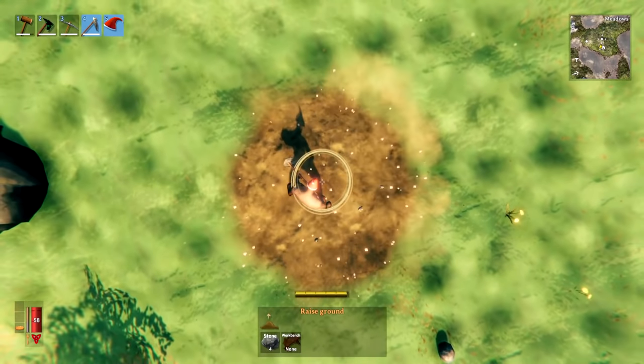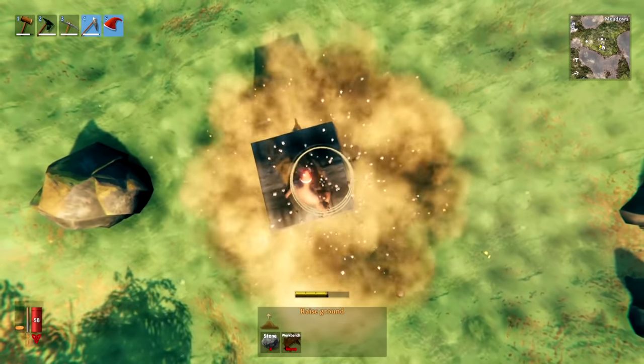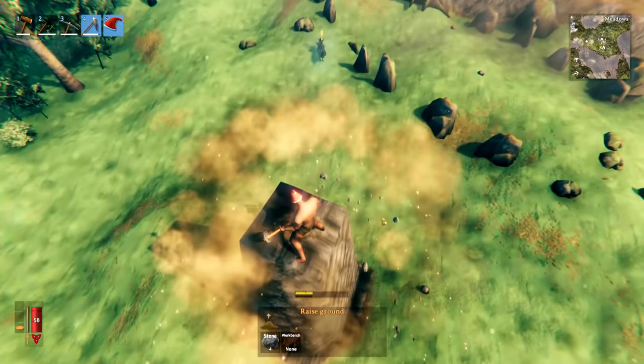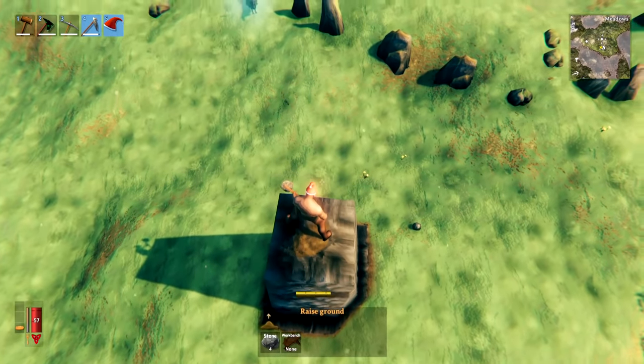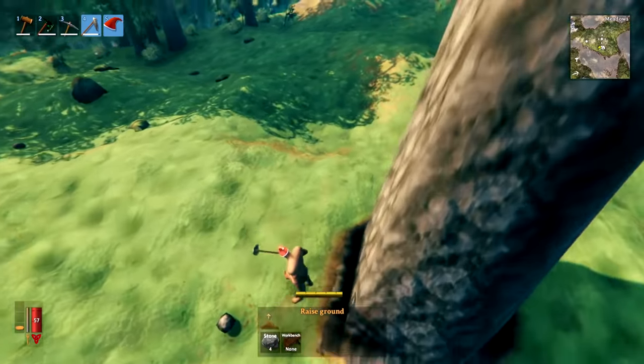A great way to protect your base is to build a big stone wall — mobs are not able to break stone walls. This works against pretty much everything including trolls, however it will not work for something like a drake which can fly over, but it covers just about everything else.